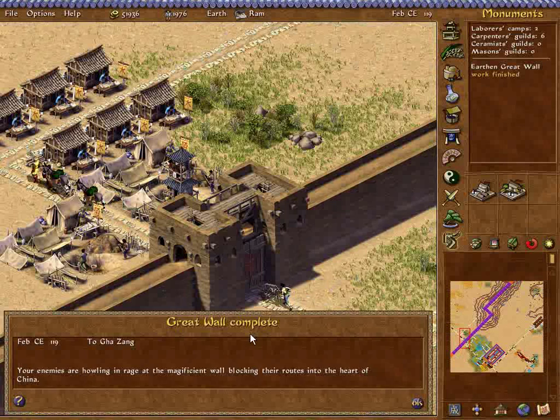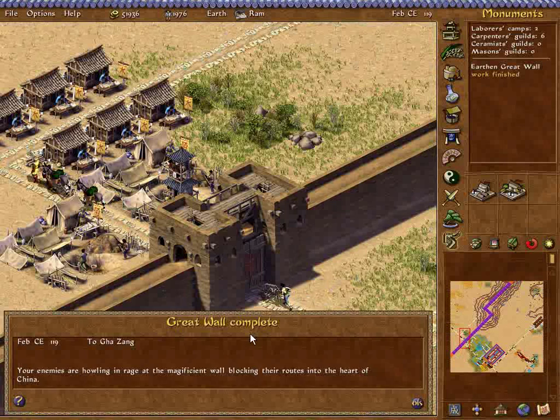We're done — a job well done. The great wall your laborers have constructed in this parched land is sturdy and strong, not unlike the city it protects. Next mission is the last one in the campaign — I will see you then.